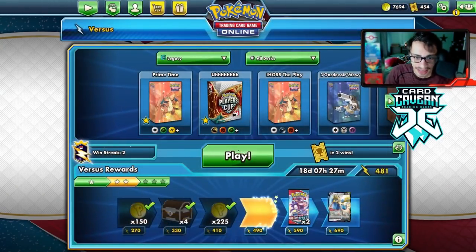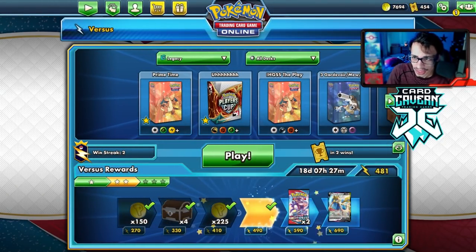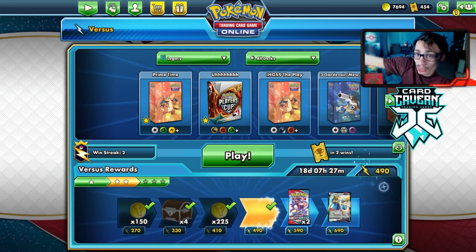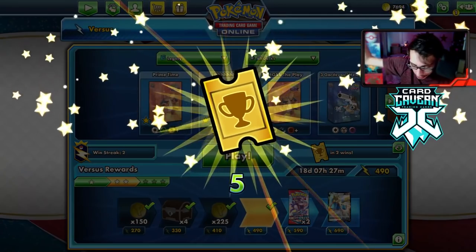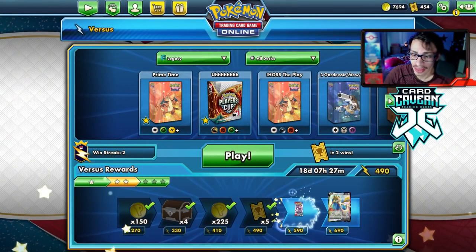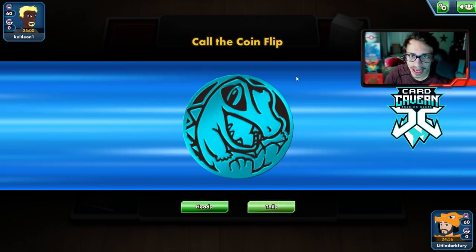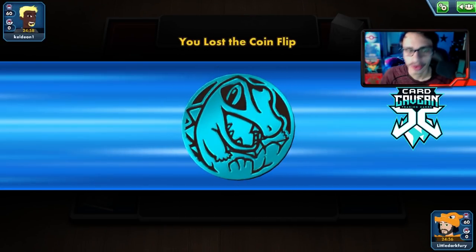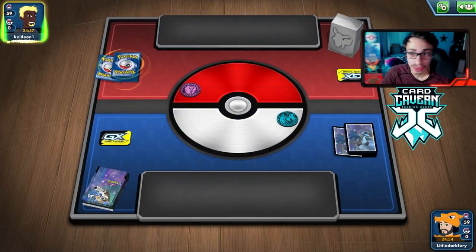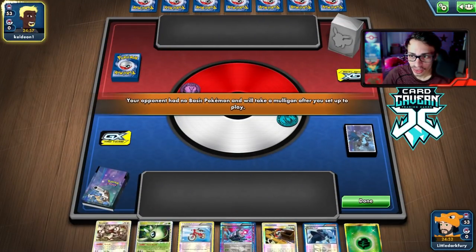You get very fast wins with this deck — it's very aggressive and very powerful. When you can go G Booster in one turn thanks to Celebi and Genesect, your opponent just can't do anything. They really can't. Hopefully the next match goes a little bit smoother and isn't a blowover. But that can happen — this is why this deck is so freaking powerful. You can have games that go by super fast.